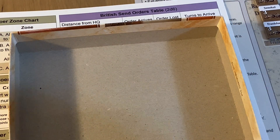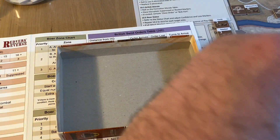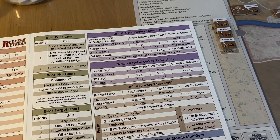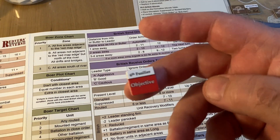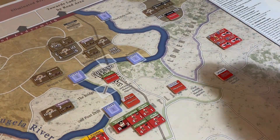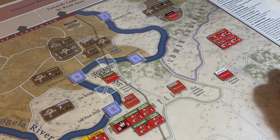We need greater than a six for a result here. That's a 7 — no, it's an 11 — 'as ordered.' So that's good. We bring the objective marker down because it was placed this turn, and now that planned objective becomes an actual objective. The Fusiliers can now get moving.